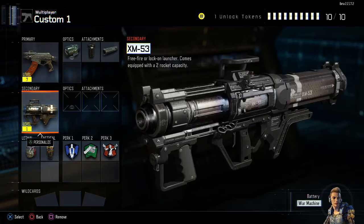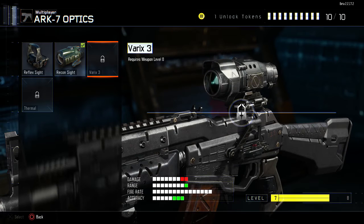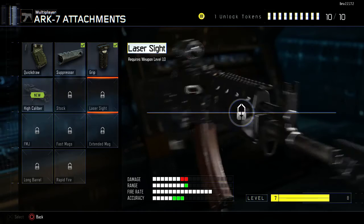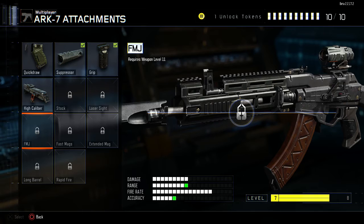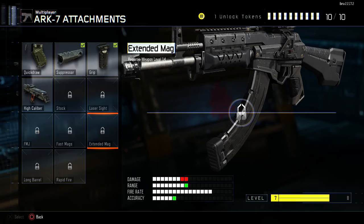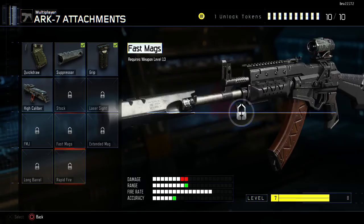You've got different scopes and attachments you can put on — thermal, reflex, and Varics which is probably high zoom. Attachments include laser sight, stock, high caliber — nice, I'll have to try that. Full metal jacket, fast mags, extended mag, rapid fire, long barrel — range and accuracy. That's cool.